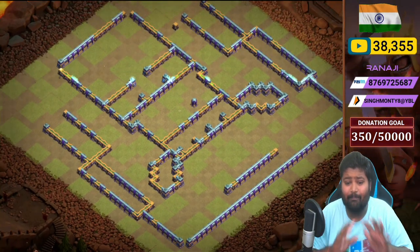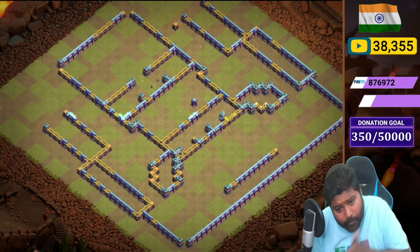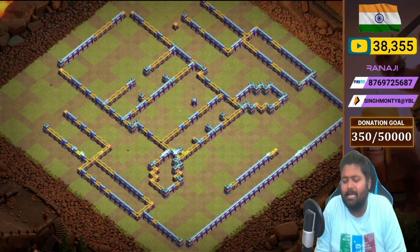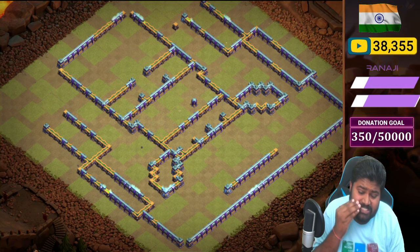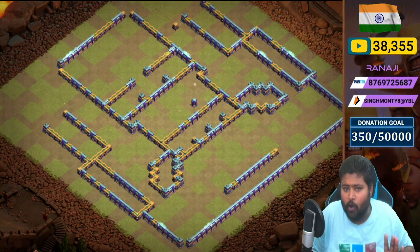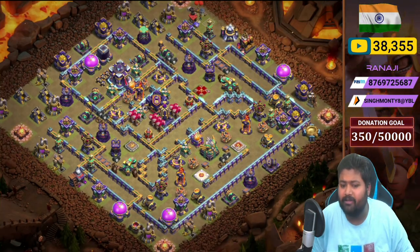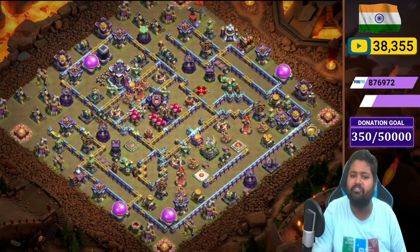Both the left and right sides are just creating a path for troops so they don't go into the middle of the base. If the attacker is pro they can create master funneling, but if the opponent makes a mistake on funneling, they'll definitely be punished and fail on this base.